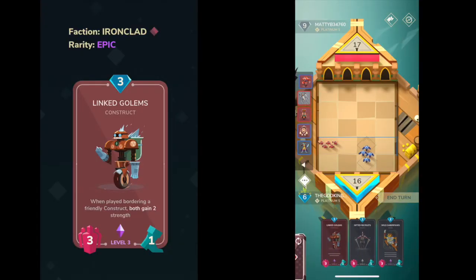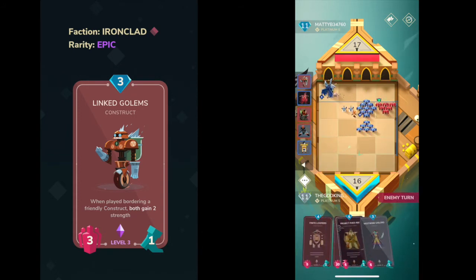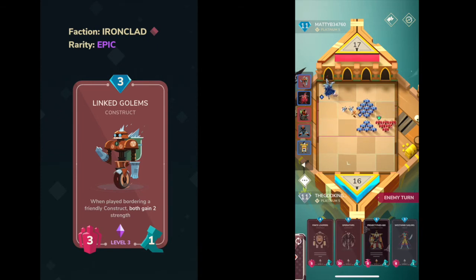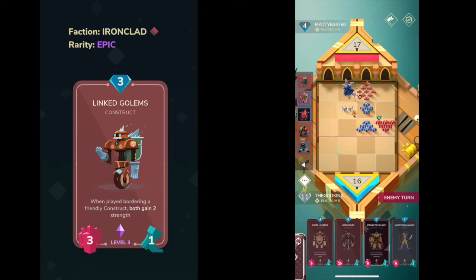Coming in at an easy number 7 is going to be Linked Golem. These guys have a crazy strength-to-mana ratio — another one-movement-speed, low-mana card. It's on this list because it's got crazy value for the price, and it's honestly a requirement in a lot of Ironclad decks. The only reason it's this low is because it's not very good early game at level one and two. It is limited to Ironclad, but you're going to be running a lot of constructs anyway. It did recently get nerfed by one strength, but overall it's a really good and pretty ubiquitous Ironclad card.